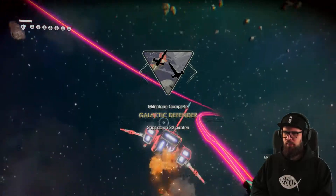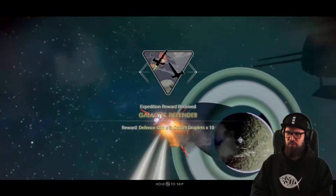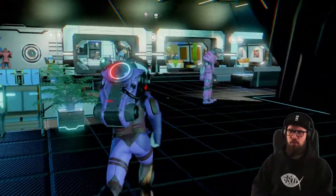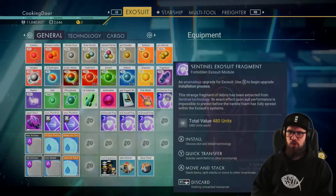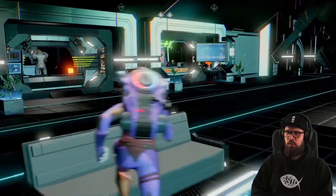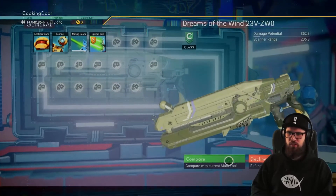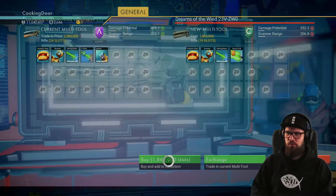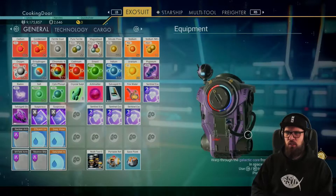Once you have shot down 32 pirates, the Galactic Defender milestone will be completed. Claiming this milestone will reward you with 5 defense chits and 10 combat droplets. Return to the space station and head to the mission agent to claim your rewards. After doing so, make sure to move all your technology into your technology slots — that goes for your exosuit and your starship. I would also advise picking up a new multi-tool as a dummy multi-tool to make sure your main multi-tool does not get damaged. Make sure it is selected as your primary multi-tool at this point.